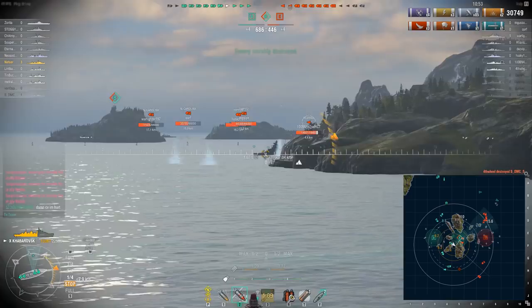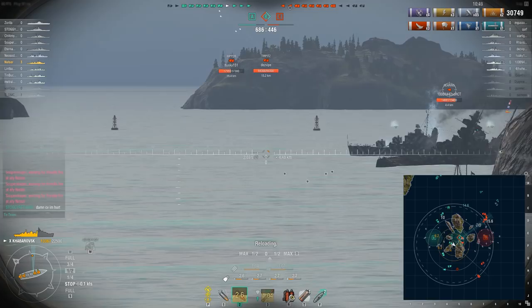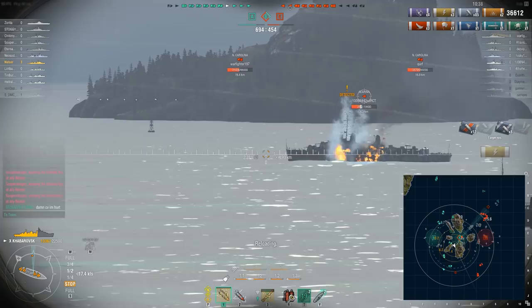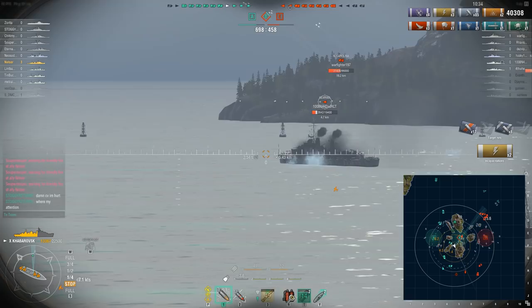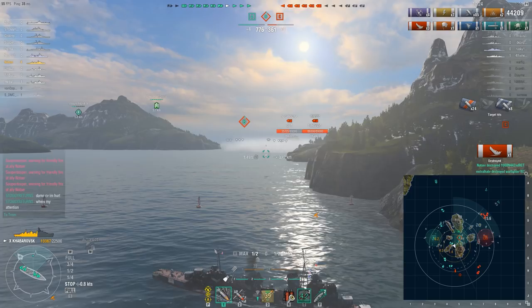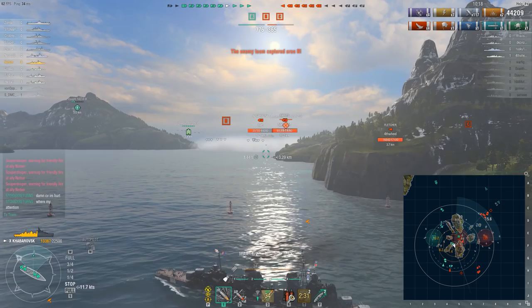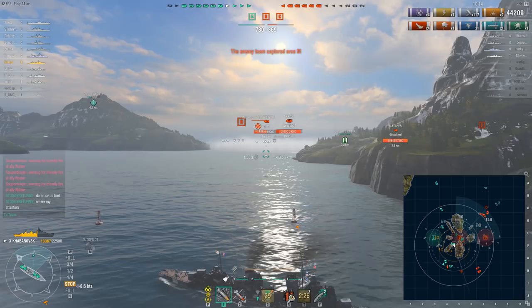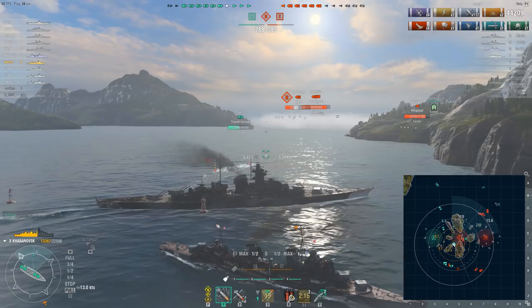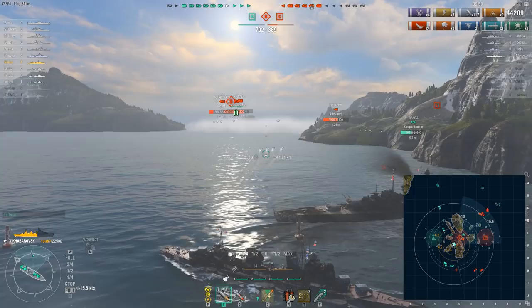That aggression might have baited in the Gearing — he wanted to support his teammate. We have AP loaded but I was expecting the Hipper would survive. I swap back to HE even though I do 4K with the AP. HE is just superior. Some players say fire AP because you take out modules and none of the shells overpen. But some destroyer guns can penetrate the citadel of cruisers and battleships — you really need to fire the right ammo for the scenario. The right ammo there was HE all the way. We did 3 to 4K every salvo.